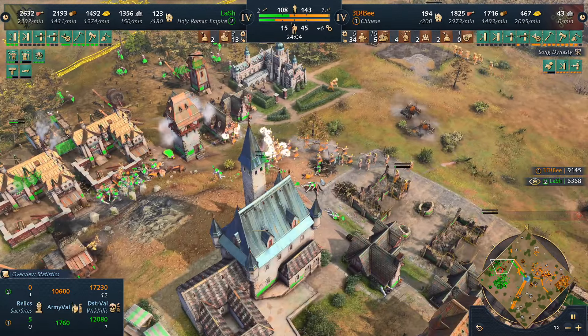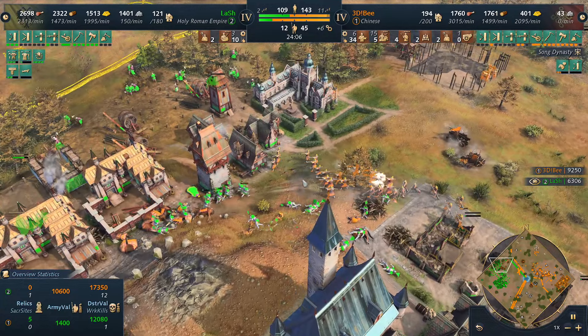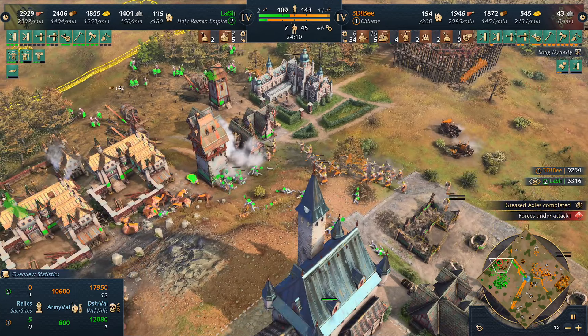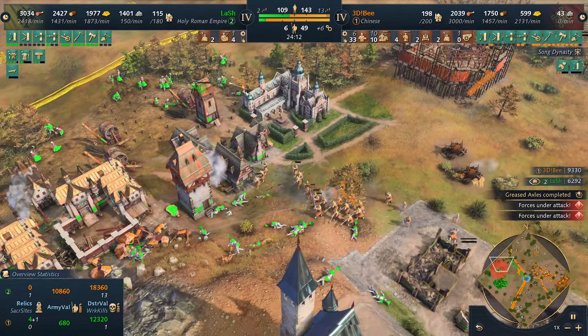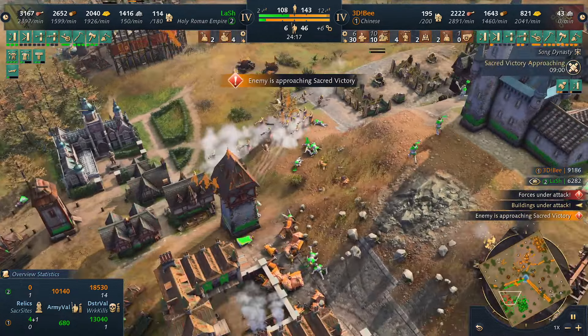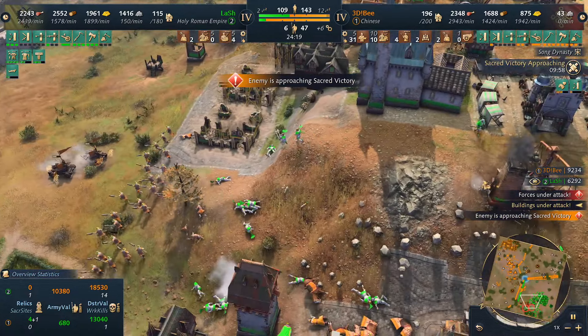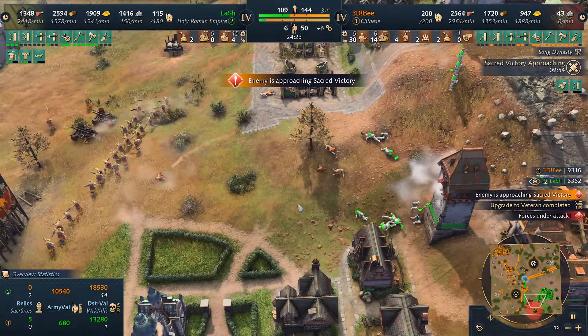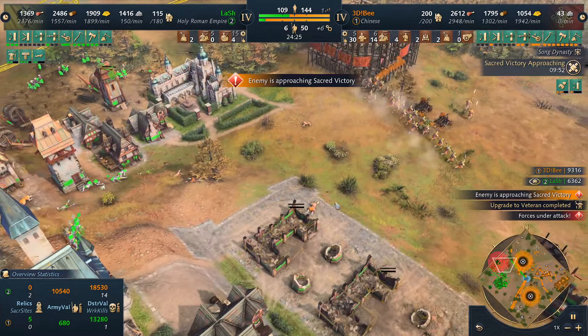No Yuan or Ming Dynasty yet. Hand cannoneers still doing a very very good job, pushing slow but steady. This is a very interesting map — look at that hill. More cannon placements going for Lash. The keep will be built and Lash will be out of gold.